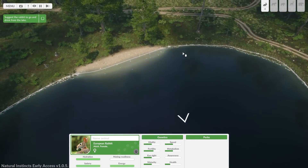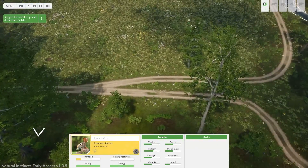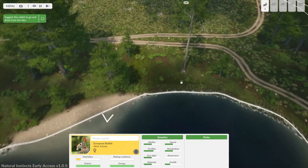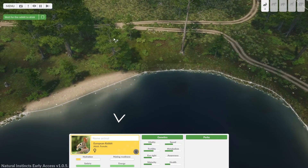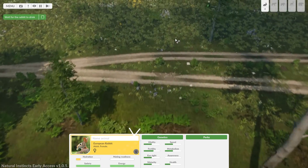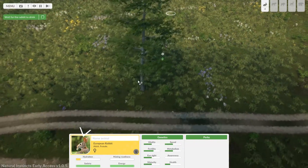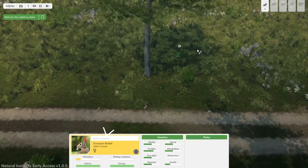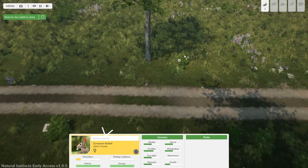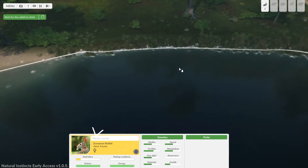Suggest a rabbit to go and drink from the lake — this animal isn't thirsty. This animal is thirsty — right, so I can click once to cycle. Everything's green and they've inexplicably made it so that when I select a dude, it turns green. Terrible. Why would you do this to me, game? But at least we can cycle through these things, so that works.